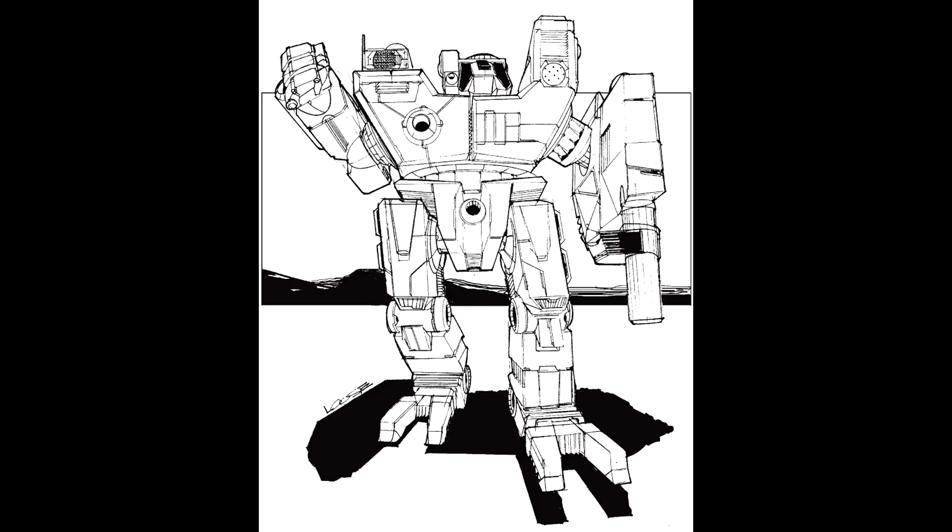Armor values: 9 on the head, 34 on the CT with 10 on the rear, 24 on the side torsos with 5 on the rear, and 22 on the arms and 30 on the legs. The AC/20 is located in the left arm, its ammo is located in the left torso giving it a total of 10 shots, and it has CASE in the left torso as well. The ER large laser is in the right torso, and the pulse lasers are located in the right arm and CT, and finally the small laser is mounted in the head.